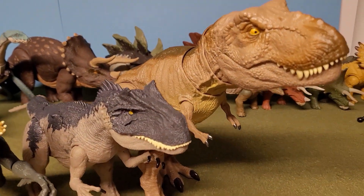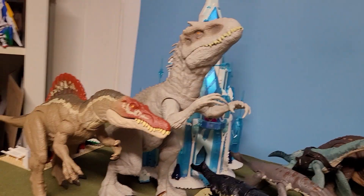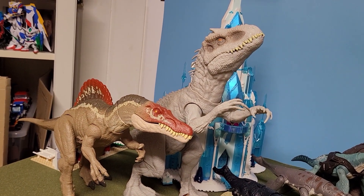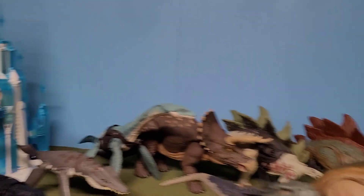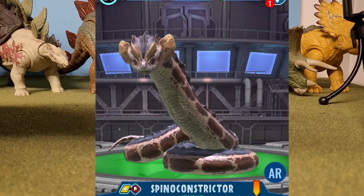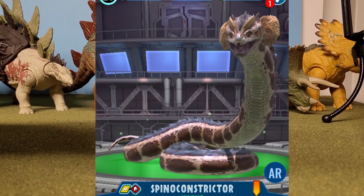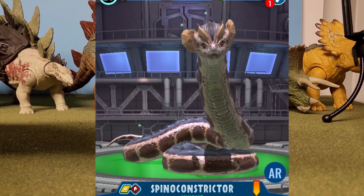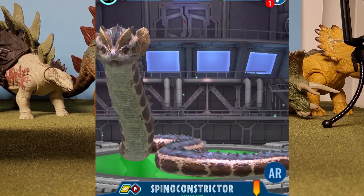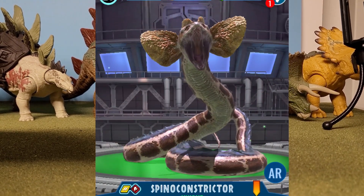Obviously the next option would be to include some other carnivore — like another thing to rival our T-Rex, right? Well, no. I'm going to go in a completely different direction and throw in Spino Constrictor. I imagine it would be kind of like the superposable Indoraptor, except to be known as the Superbendy Spino Constrictor, where you can find a way to let it have little segments in it so you can bend it around. I'm sure there's some sort of toy snake out there — I would just really like to see how Mattel could tackle a snake.